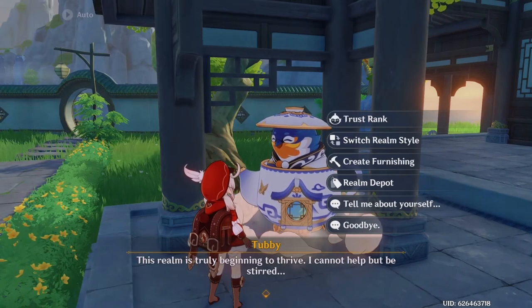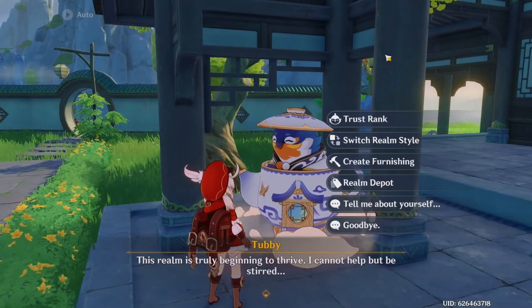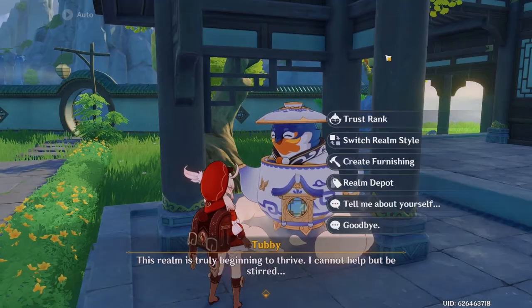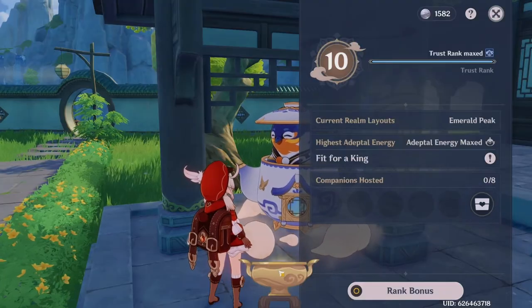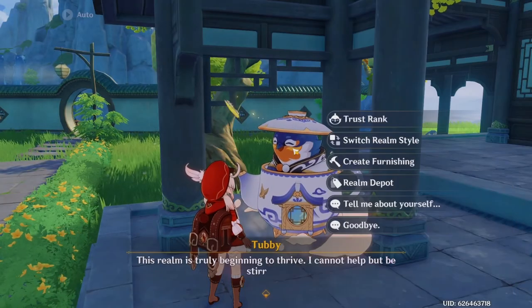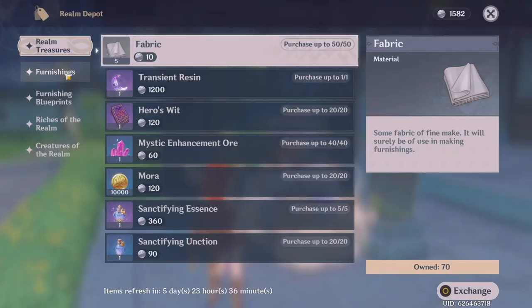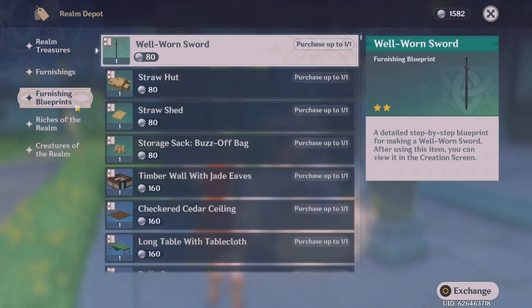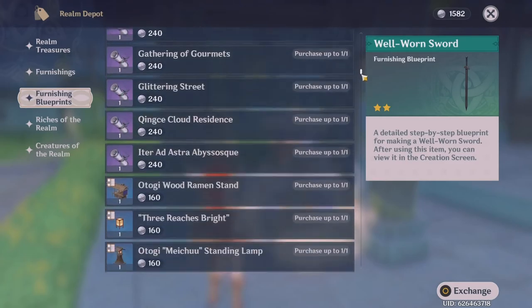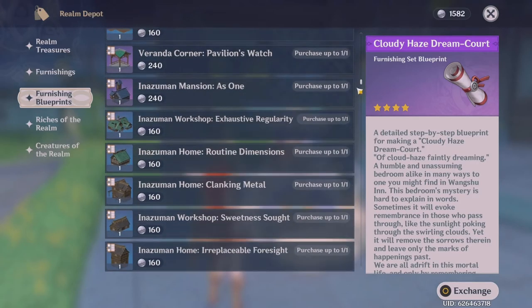Now it is time for the main part, which is how I'm able to increase my Trust Rank the fastest. The first few days in your teapot might be a little bit difficult, because it is going to require you to wait a lot. What you want to do is wait for the Realm Currency to increase slowly over time. Then you can head over to the Realm Depot, which is located right here under Create Furnishing and Switch Realm Style. As you can see, we have Realm Treasures, Furnishings, Blueprints, Riches, and Creatures. You want to head over to Furnishing Blueprints and scroll down to find a 4-star Blueprint. These are sets for Blueprints, and these are not the ones we're looking for — we want to get the ones that look like actual furnishings.